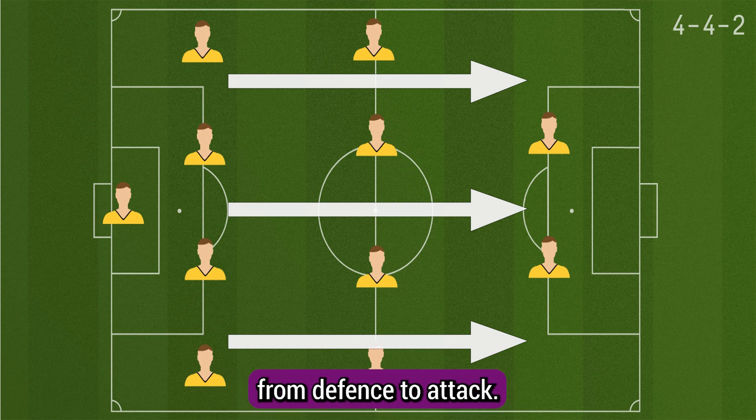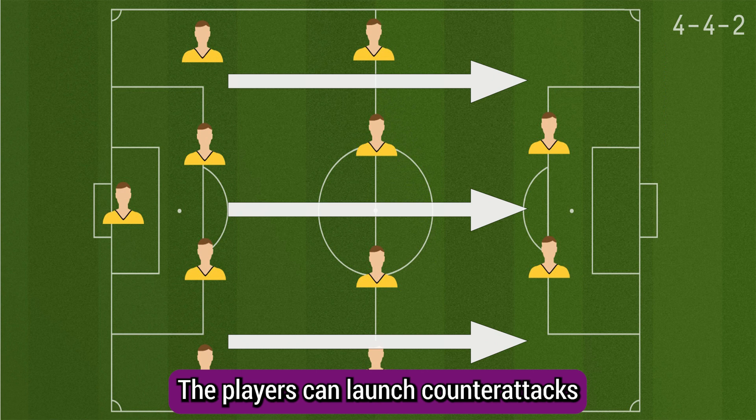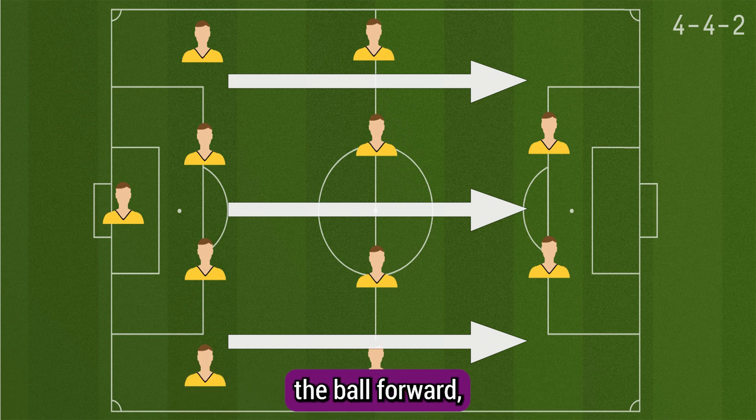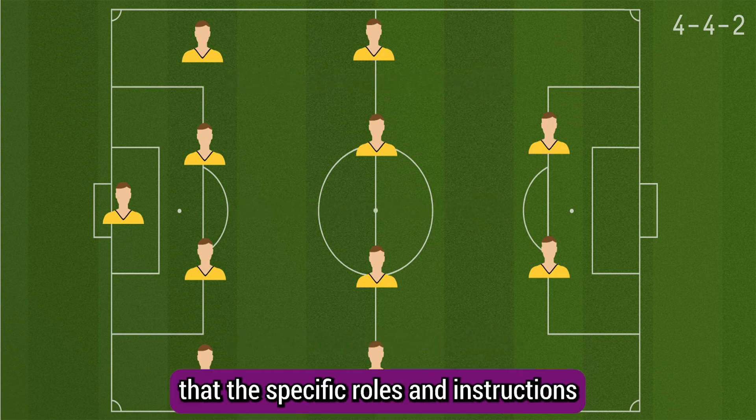Fifth is transition and counter-attacks. The 4-4-2 formation allows for quick transitions from defense to attack. When the team wins possession, the players can launch counter-attacks by swiftly transitioning the ball forward, utilizing the wide players' and forwards' speed and positioning.